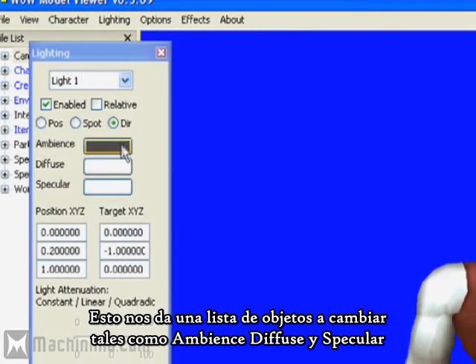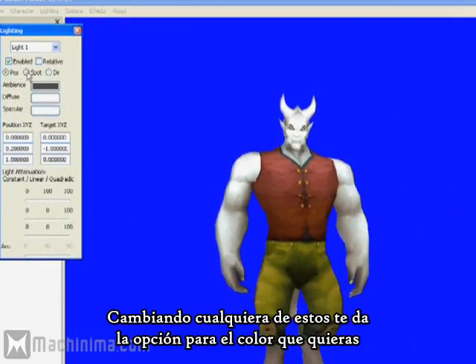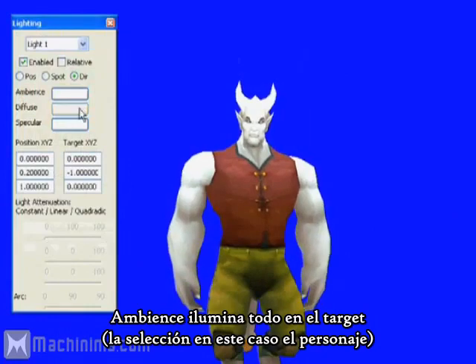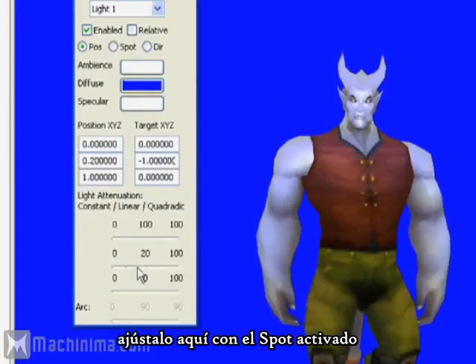This gives us a list of items to change, such as ambient, diffuse, and specular highlight light button. Ambient light covers everything on the target. Diffuse depends on the angle of the light to cover the target, adjusted here with spot enabled.